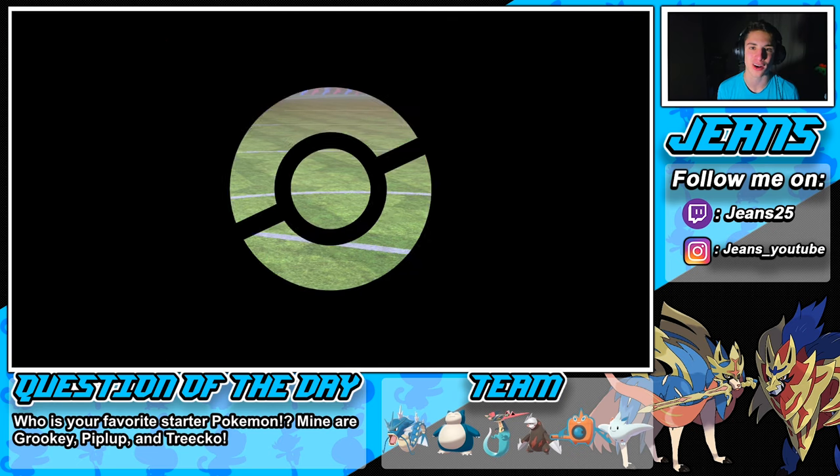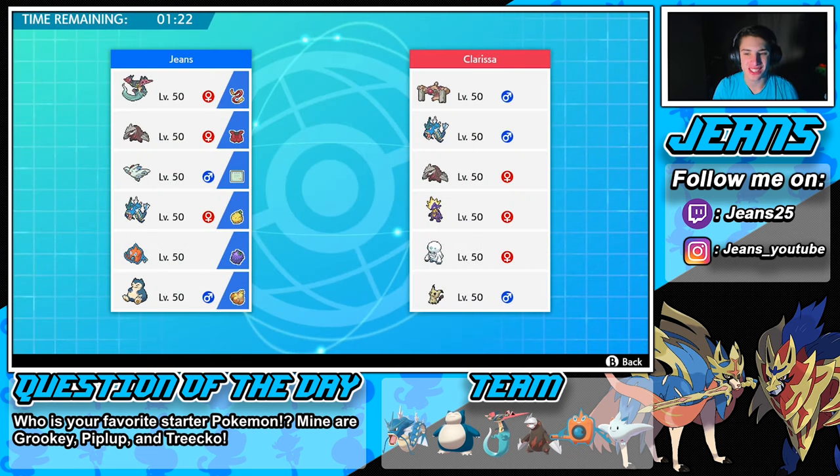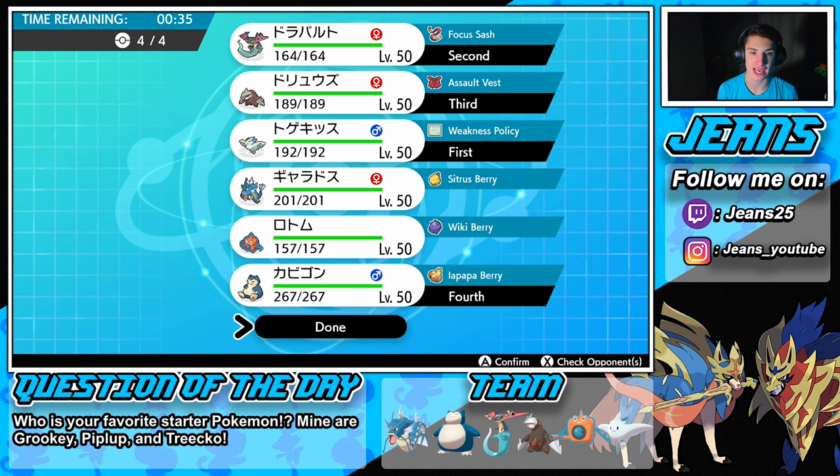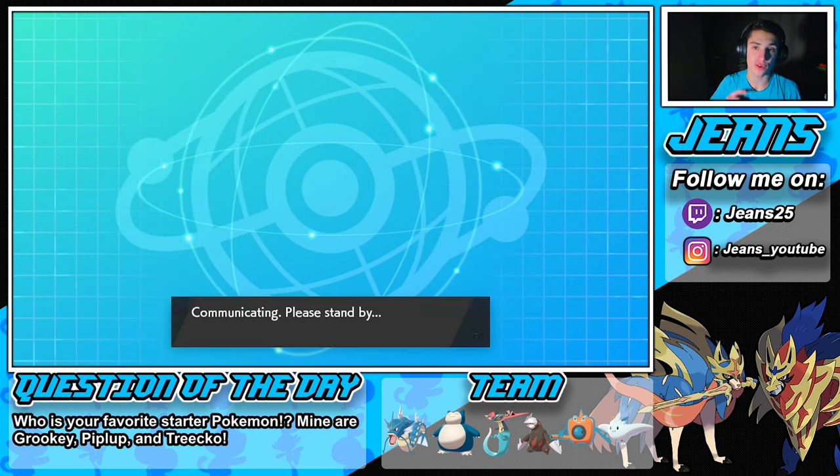Let's hop into the third and final battle. This guy's rocking Coalossal, Gyarados, Excadrill, Toxtricity, Darmanitan, and Mimikyu. We're definitely bringing in our Mold Breaker Excadrill — he can do some work on Toxtricity and Mimikyu. We're definitely bringing in Togekiss — it can do some work on Coalossal and on that Darmanitan. So Togekiss is leading the front spot. We'll bring Snorlax in the back, along with Excadrill. Then in the front we're going Dragapult and Togekiss, with Snorlax and Excadrill in the back. This is a very physical attacking team.